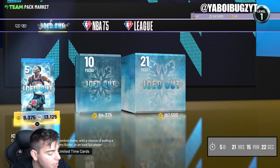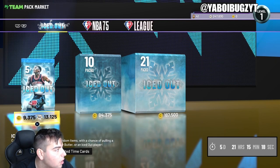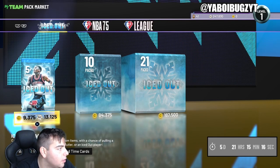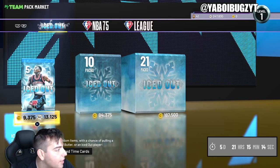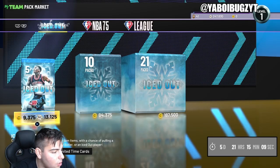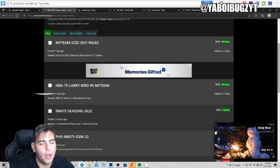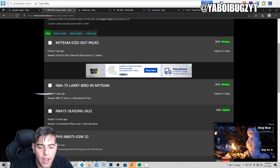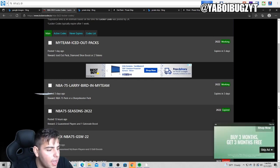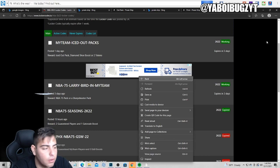Go to Google, type in NBA 2K22 locker codes — this is the best website for all active locker codes. So let's pull this up and type in a code. Looking at it now, there are only two active locker codes right now.